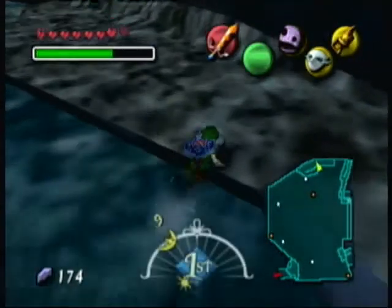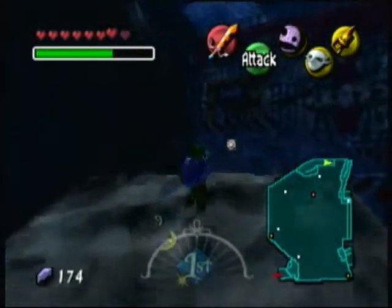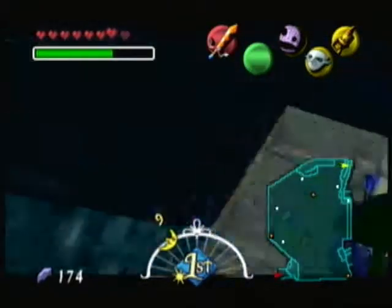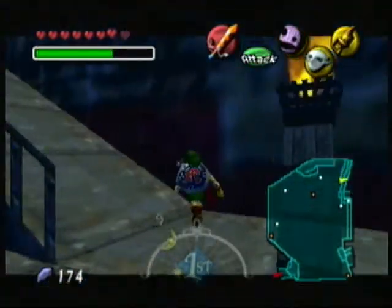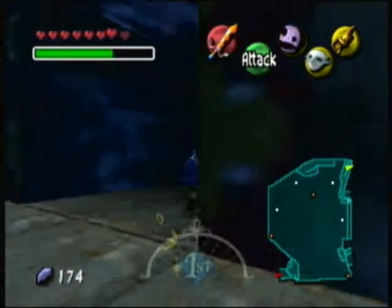A little fun fact: if you press B, you actually swim faster — at least in Ocarina of Time. I'm pretty sure it's the same thing for Majora's Mask because they use the same engine. And now that we have the hookshot, we can just hookshot over here instead of going through all of the underwater sewage system. I bet it smells like crap.